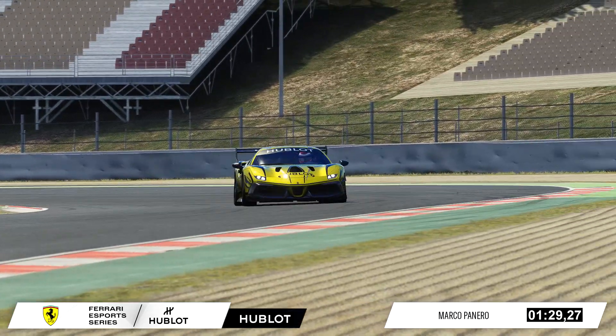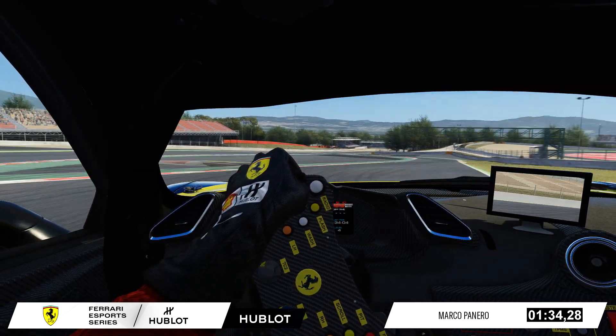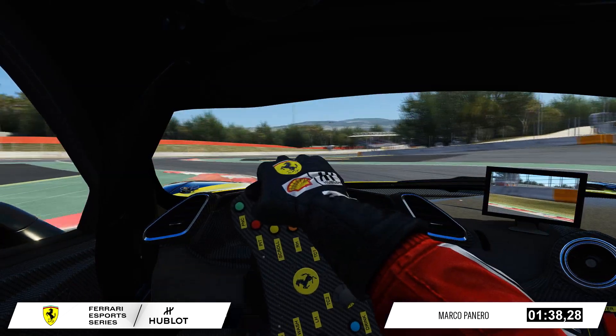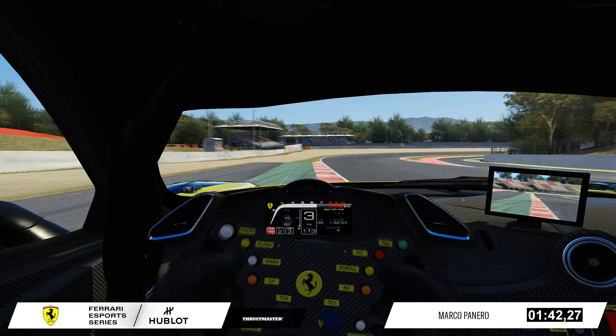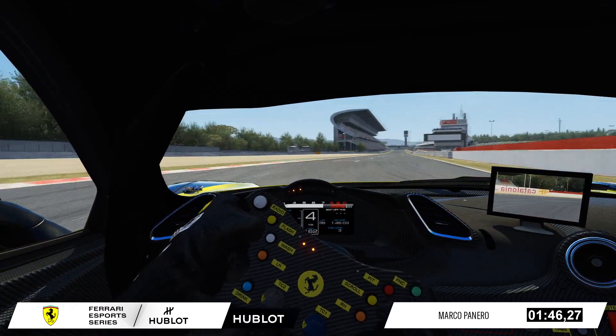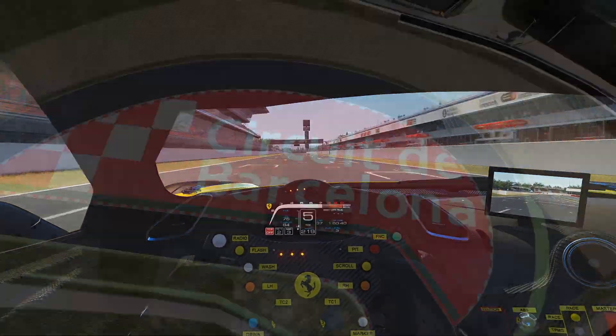Into the most technical section of this racetrack — again each corner works into the next. You've got to be careful not to carry too much speed and run wide to lose lap time. As we run down to the penultimate chicane, a slow corner with sausage kerbs on the inside — don't use too much kerb, don't unsettle the car, get on the power nice and early. New Holland is flat out, and this is a lap of the Circuit de Barcelona-Catalunya in the Ferrari Hublot Esports Series.